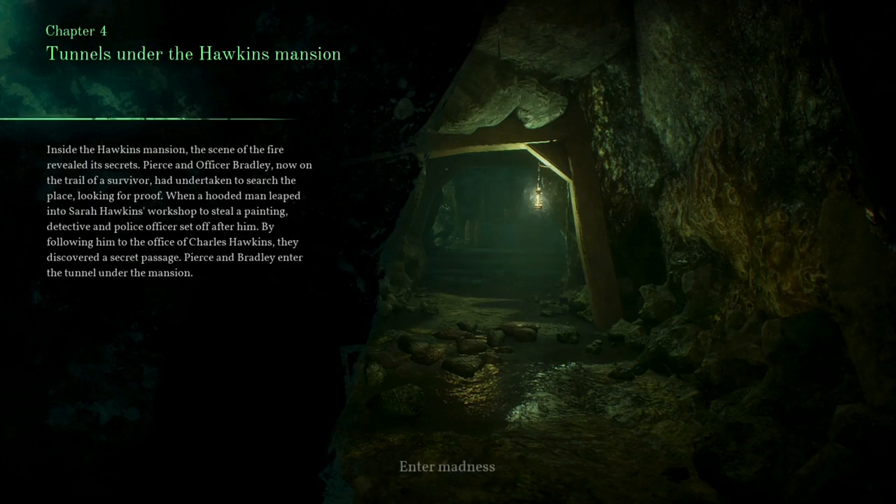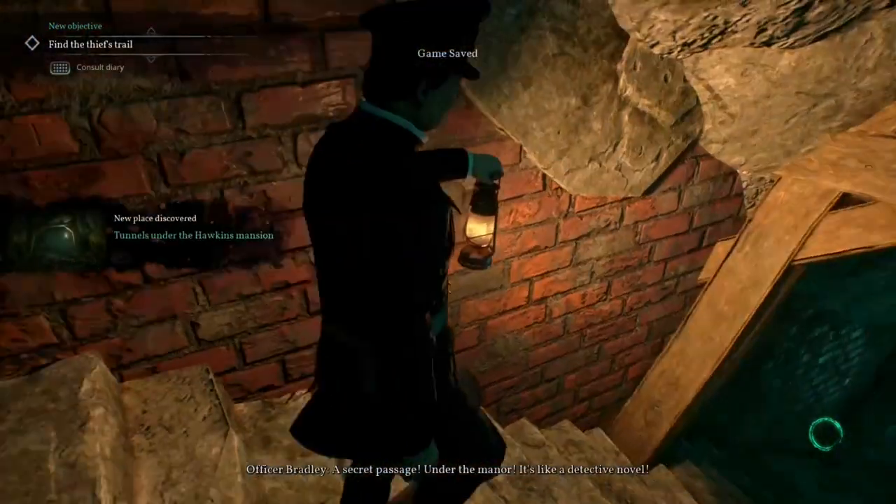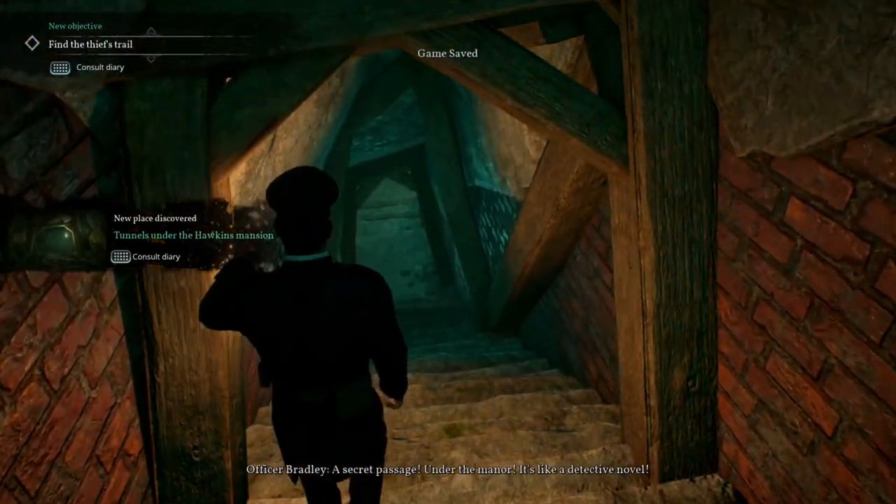Welcome back everybody. It's time to lock down another episode of Call of Cthulhu. I am with Emily again. We are on Chapter 4 now — Tunnels Under the Hawkins Mansion. This bodes well for us. I think underground tunnels are always a good sign of good things to come. Hopefully there's some more difficult puzzles like we had in the last episode — finding that gear, the secret passage under the manor. It's like a detective game.